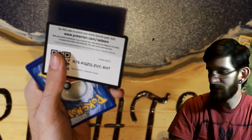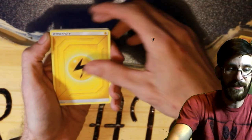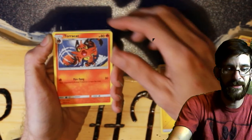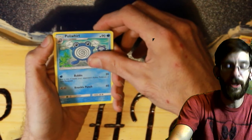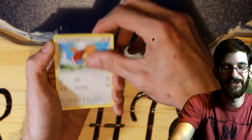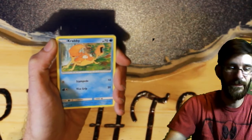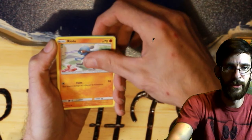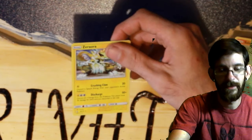The green codes continue — the green codes, man. This box is gonna hurt me. This is a lightning energy. Torocat, Whirlpool, Poliwhirl, Gloom, Whirlpool, Spiro, Jigglypuff, Krabby, Ralts, Espeon — so Lanturn reverse and a Zoroark non-holo rare.